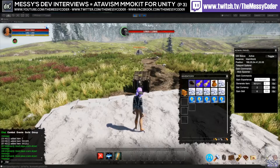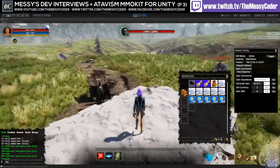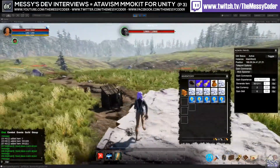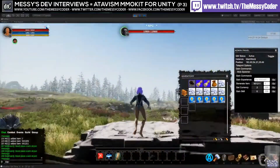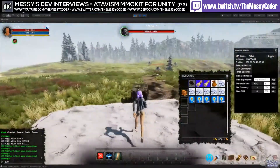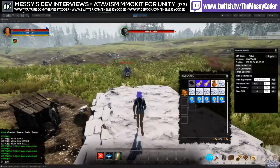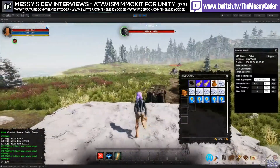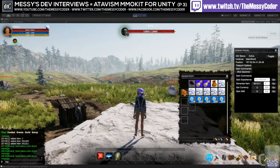Mark, welcome — you're late! Is this your game? No, this is not my game — this is Atavism, an MMO creator for Unity. If someone puts exclamation mark atavism in chat — these are the new owners of Atavism, and they're actually making their own MMO game called World of Heroes, which you can see on their website.